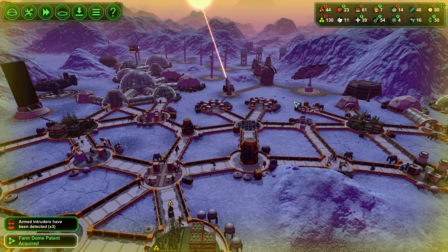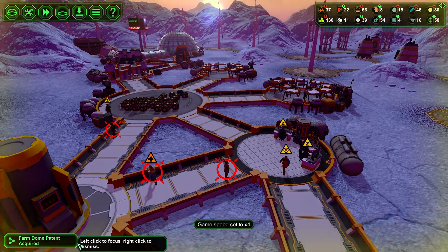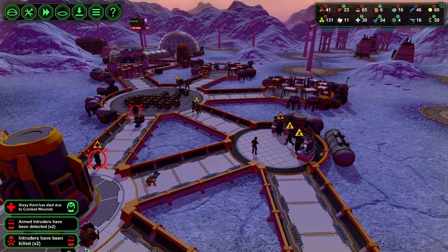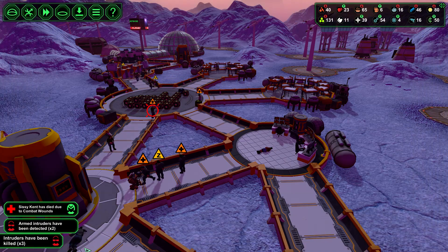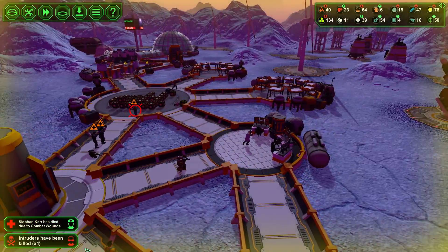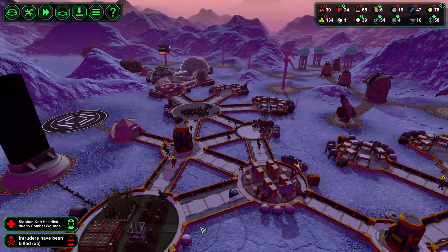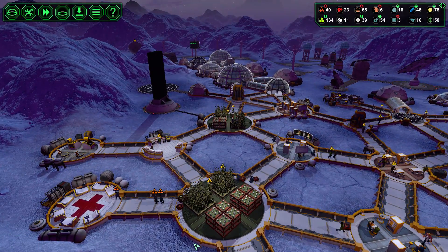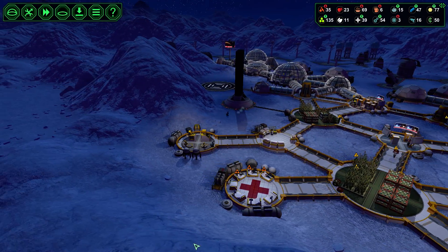Armed intruder has been detected. We're going to go on yellow alert and get clicked over there, and watch our guards do the work that they need to do. That guy's shooting through a wall — that one didn't even stand a chance. Get the last one. Wow, there's a bunch of them. We're off yellow alert. All of those guards are going to head down and get some medical attention.